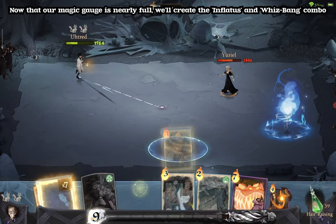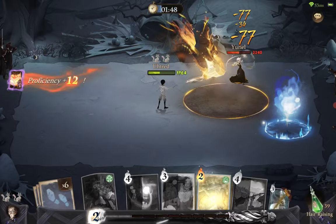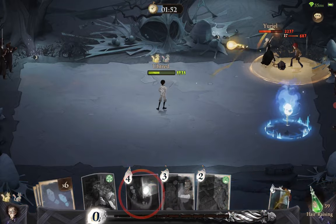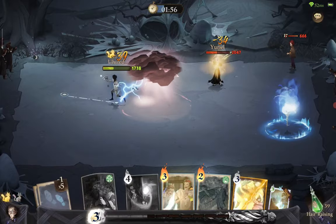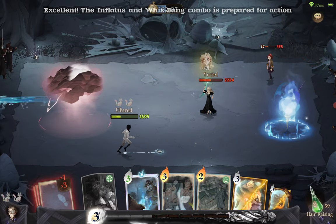Now that our Magic Gauge is nearly full, we'll create the Inflatus and Whizbang combo. We'll also create the Actio and Incendio combo. The Inflatus and Whizbang combo is now prepared for action.